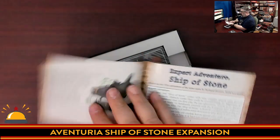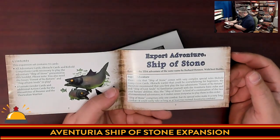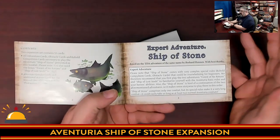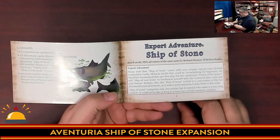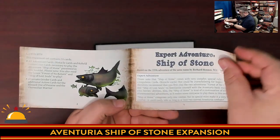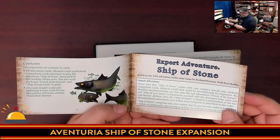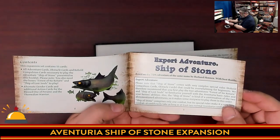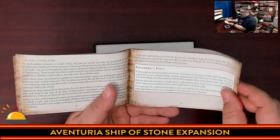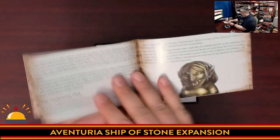We are looking at an expert adventure — a tough one. This is an expert adventure based on the Dark Eye adventure of the same name. This is similar to previous expansions; they are based on adventures from the Dark Eye, which is Germany's most popular role-playing game. Please note that Ship of Stone comes with very complex special rules that could be overwhelming for beginners. They suggest you play the other two adventures first, which makes sense. I'm going to go through this quickly so I don't spoil anything. There's a lot of story here — it jumps right into it.